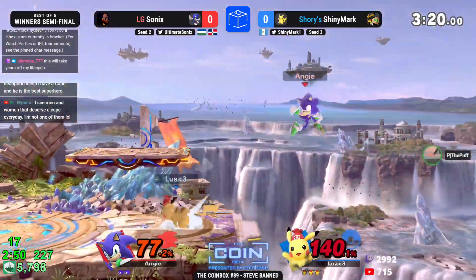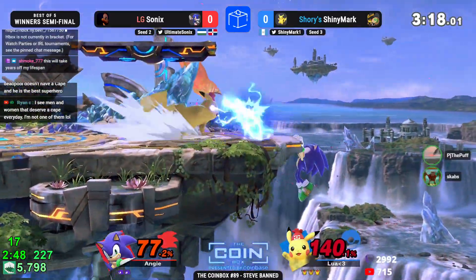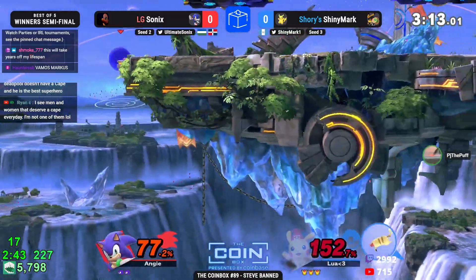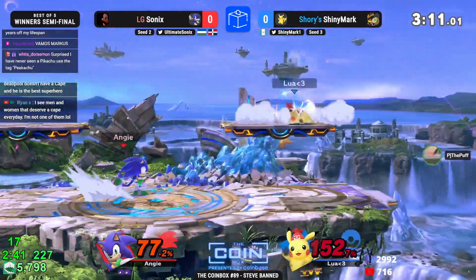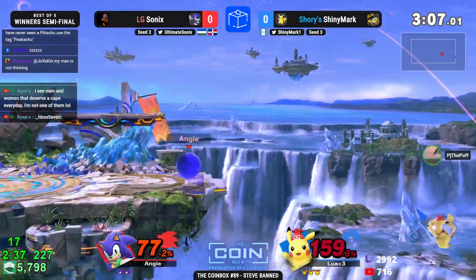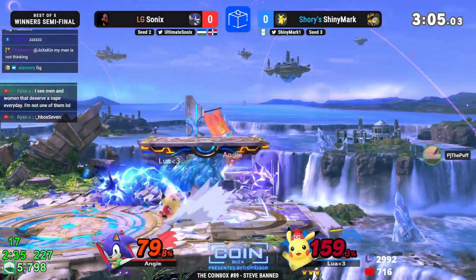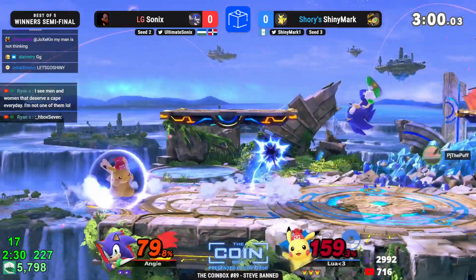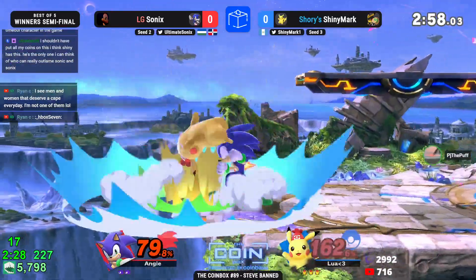Shiny Mark so far has been absolutely elusive — Sonic just cannot get a meaningful hit, finally getting a back air there, but from coast to coast at 152 it's not going to be enough. The thing about that stall that's really good is that at higher percent you get less ledge invincibility, but the longer you're offstage the more you get. So you're able to stall really long offstage and then just grab the ledge and still be untouchable frame-wise.